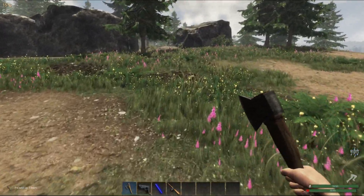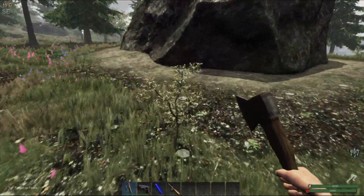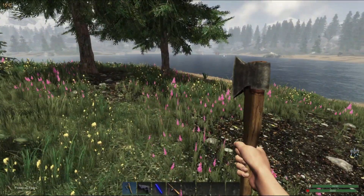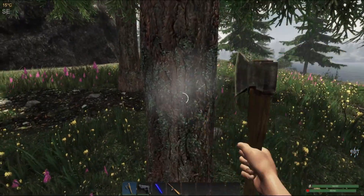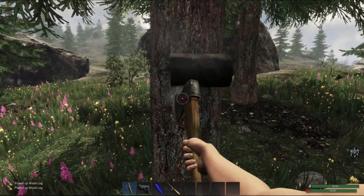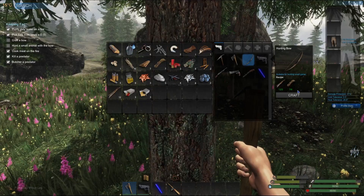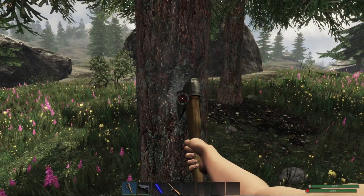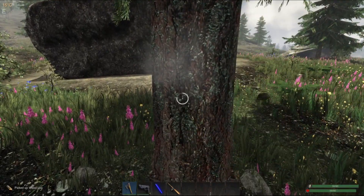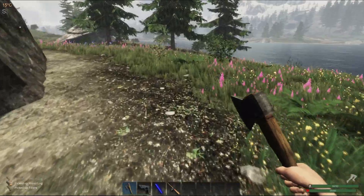There's some more plant fiber — there's two more right here, one there and one there. Not worried about the base right this second. I do need some more wood. Can we make a bow now? Craft a bow — okay. That tree is done. There's another bit of plant fiber right there. There's two more pieces of plant fiber — I see one to the right and one to the left.